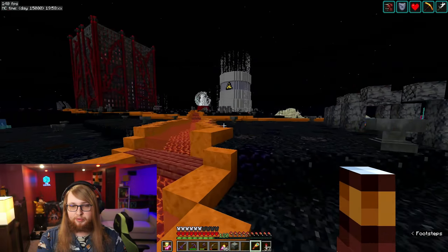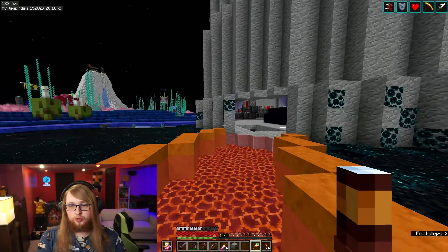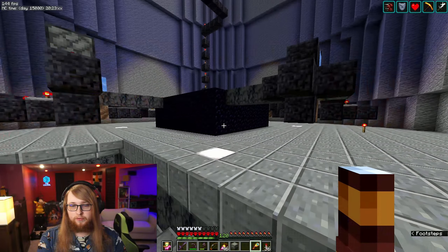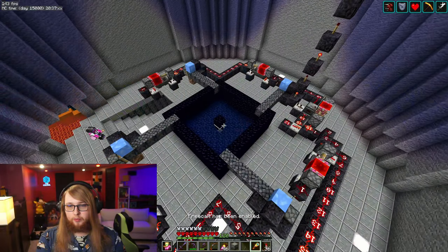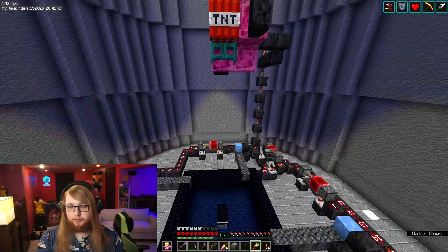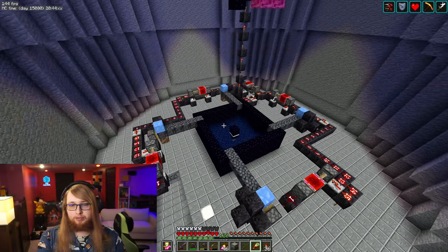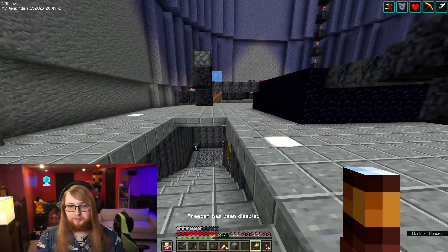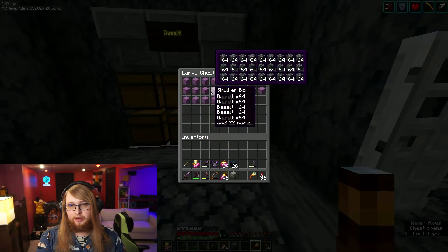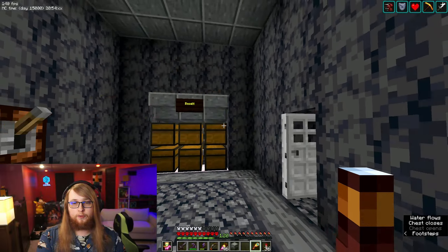Inside the cooling tower, we have four basalt generators and a TNT duper that drops down into the middle and blows them up as they go. Then all of our items come down here, fully shulker-loaded, for our basalt farm.